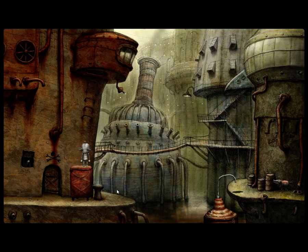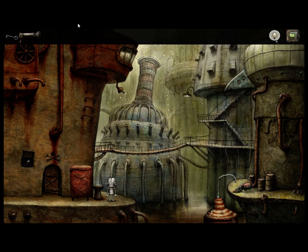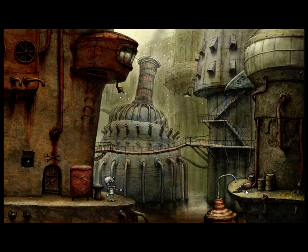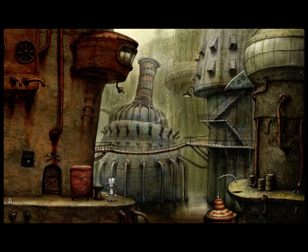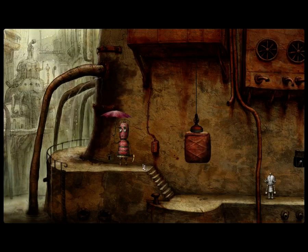Come hither puppy. Prepare to feel the wrath of my dead eye abilities. Oh jeez. Oh my god. Joseph. Don't eat the puppies. I don't know why I'm surprised — it's what he does to everything else in this game.